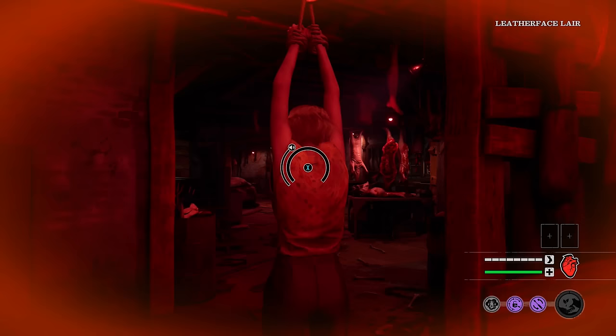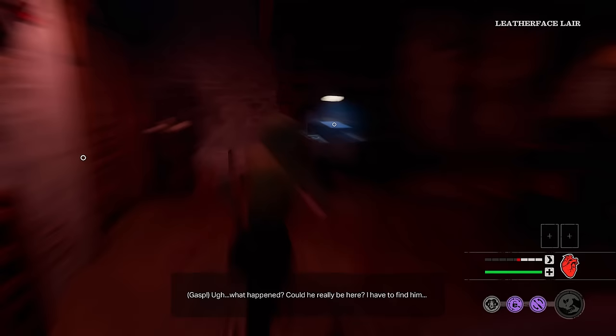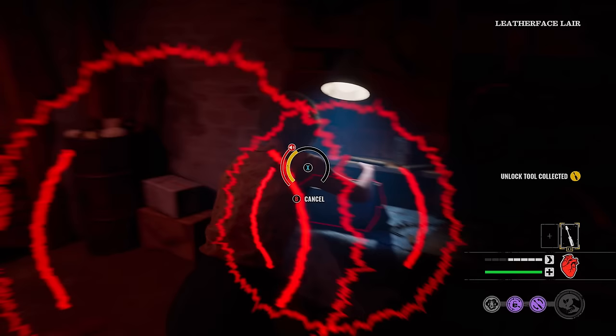All right, let's do it guys — Family House. I feel like these two perks work the best on this map. The killers are normally always in proximity, but I'm going to be saving a little bit of time. We are going to rush this — it is Leatherface, I'm not too bothered about that. If it was a Johnny, I might debate it. Sometimes speed is key on certain maps.